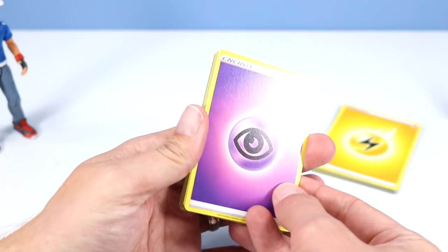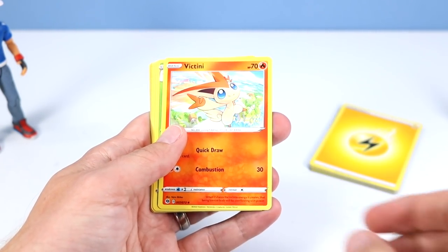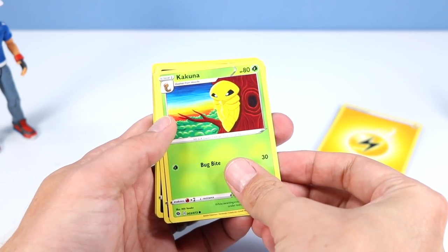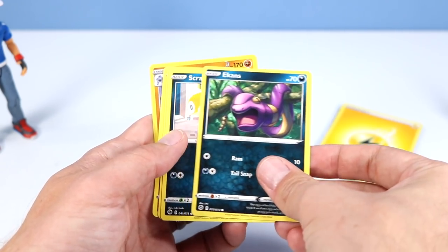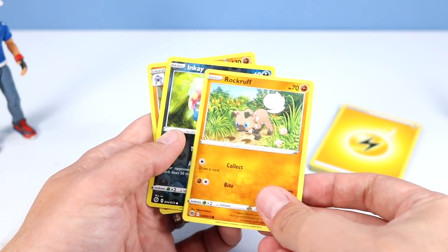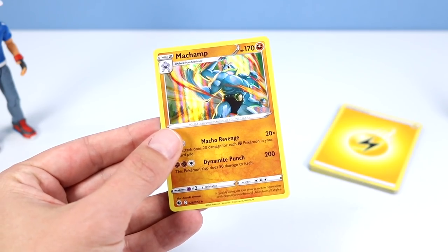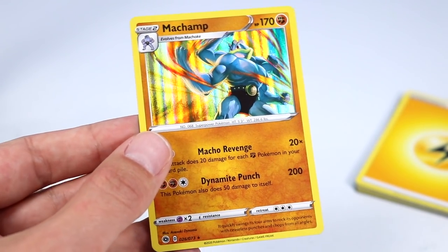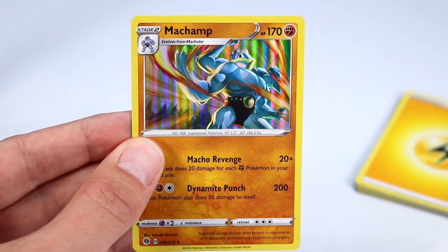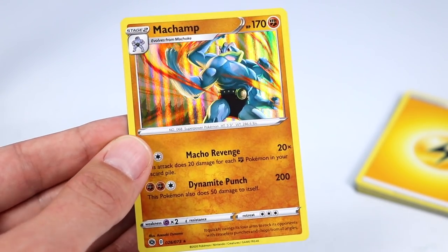A psychic energy card. Kabu. Sonya. Victini. Kakuna. Ekans. Scraggy. Full Heal. Rockruff. Inkay. And a holo Machamp - this one may be one of my favorites of the day. Look at the holo on this guy. There's so much motion with the fists of fury, the dynamite punch. Very nice.